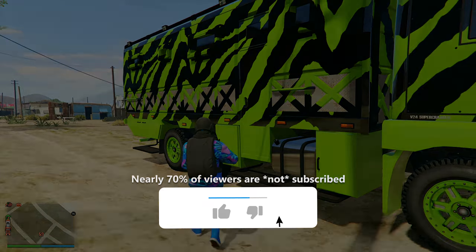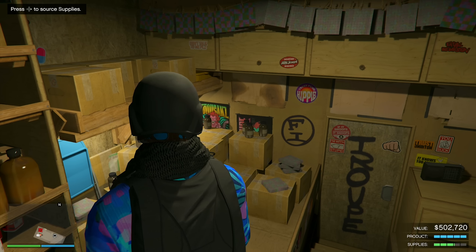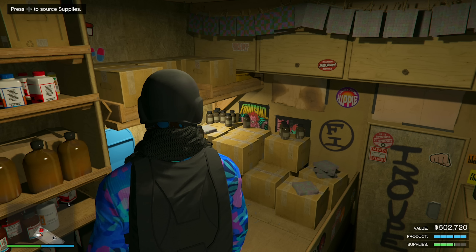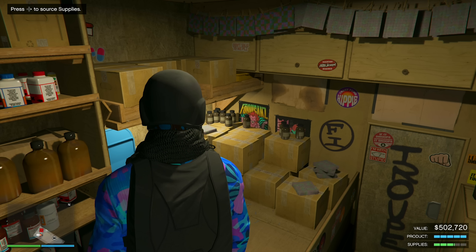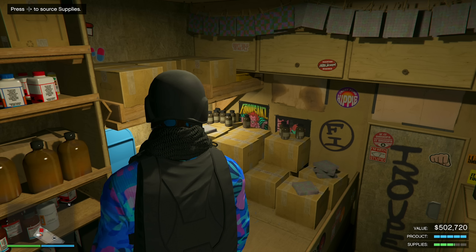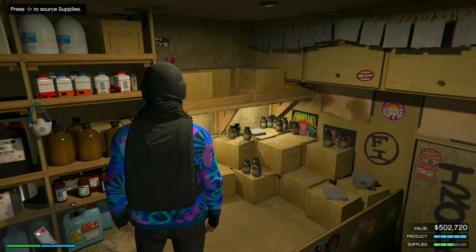We're sitting in front of our Acid Lab right now, so let's head inside and check on our Acid product, see how much there is and if there's enough we can sell. As you can see, the value of it right now is $502,720. This is a full stock of product for our Acid Lab and we're going to be selling this.